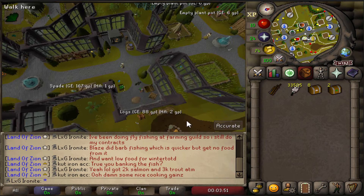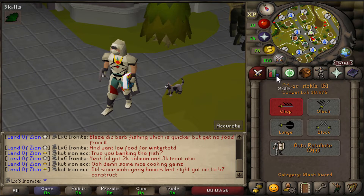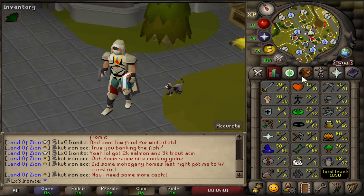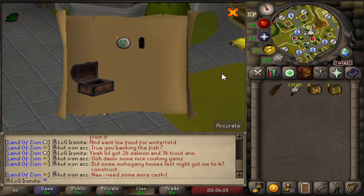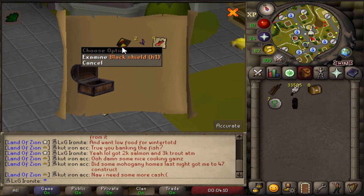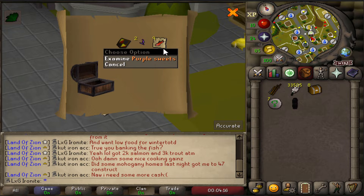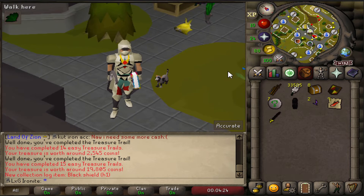To wrap up the video, we're going to open the caskets we've got for the week. We've got quite a lot because we've been training fishing and we're up at 72 at the moment — quite a few beginners and a couple of easies. We'll open the easies first. Nope, we've got some black platelegs though. Oh, there we go — we got a unique already: black shield H1. That's good. We've got more purple sweets for the collection and some salmon for health. We've got one new unique at least in this video, so that's all good.